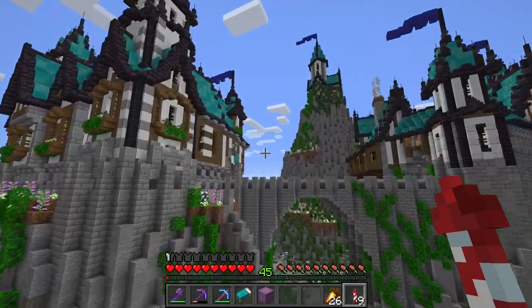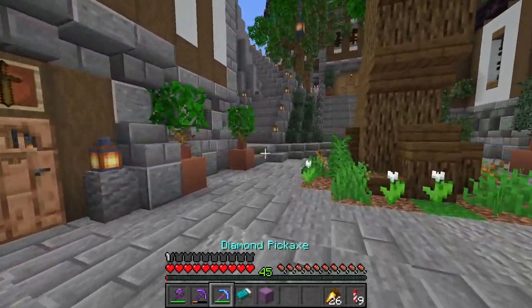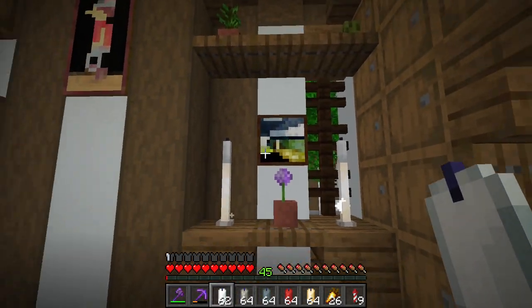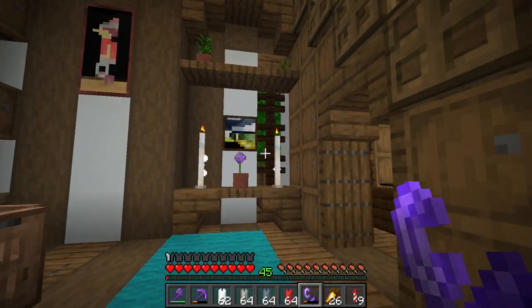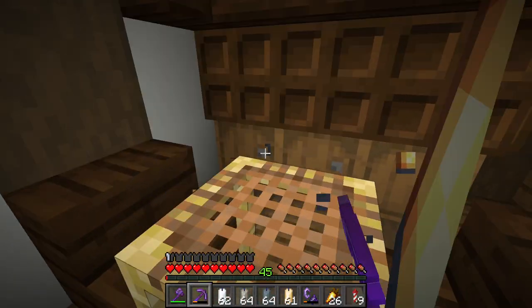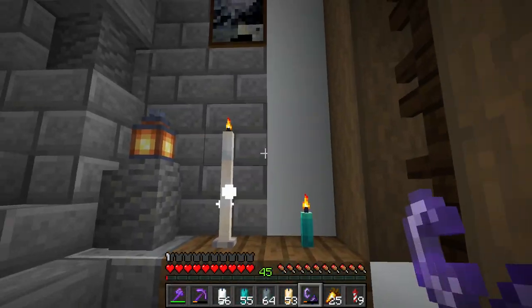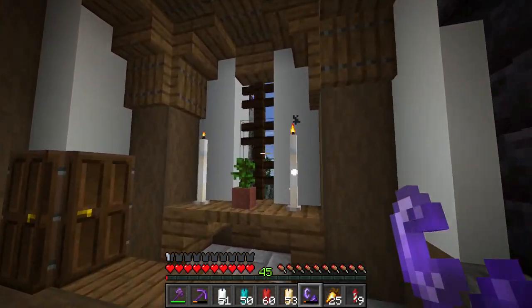Now that we have our candles, there are a few interiors that we need to update. Back in the day I used torches as placeholders, but that's got to change right away. Things like this just don't hold up anymore — we've got to use the real candles. We have to light them, of course — get out the trusty old flint and steel and light them up. That looks so much better. And in places where we have lanterns looking pretty bulky, we can replace them with some candles. The throne room's looking so much better.